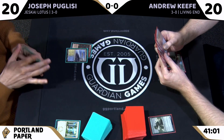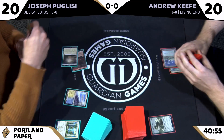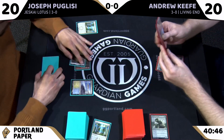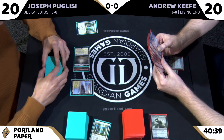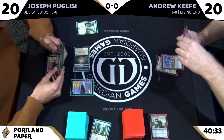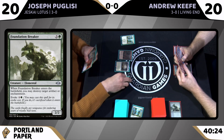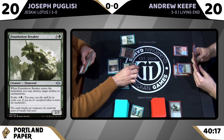Foundation Breaker has some really nice flavor text: 'The castle finally got vengeance for enduring years of royally bad taste.' Pretty good — props to that one. Running it back with Rest in Peace number two. Game one was so quick we forgot to update the match score.